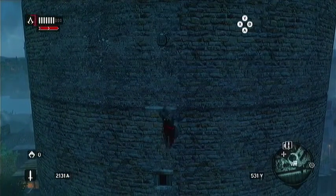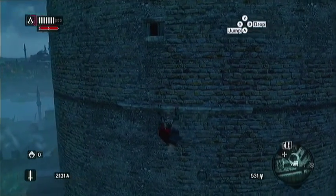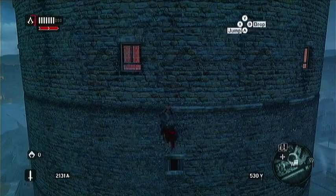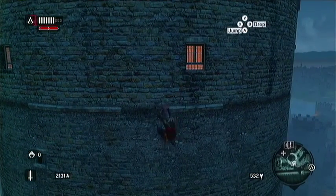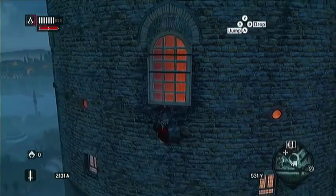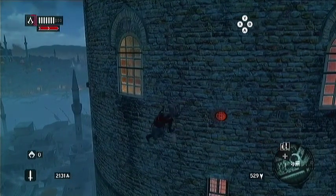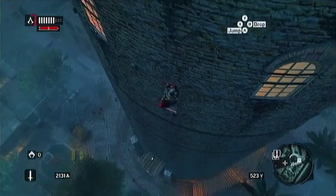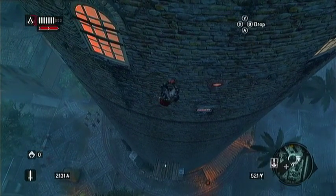Also off-screen we got another animus data fragment, number five, so that means we can return to Animus Isle and do one of Desmond's stories. I think that might be what we're going to do this episode. While waiting for money to come into my account, I also spotted what I thought was another animus fragment right down there, and the question is how do we get to it.